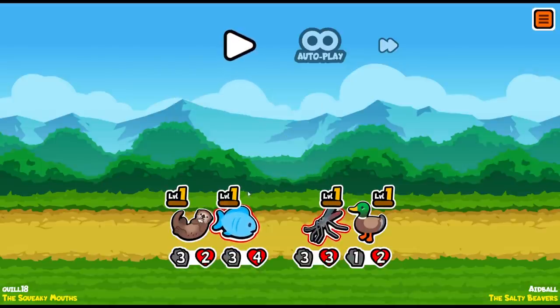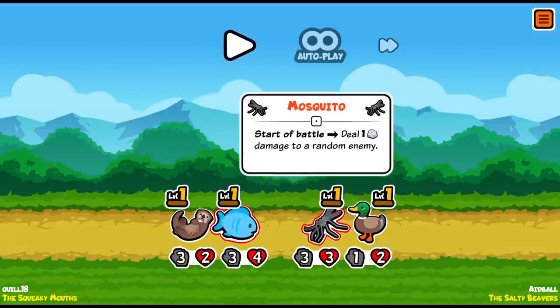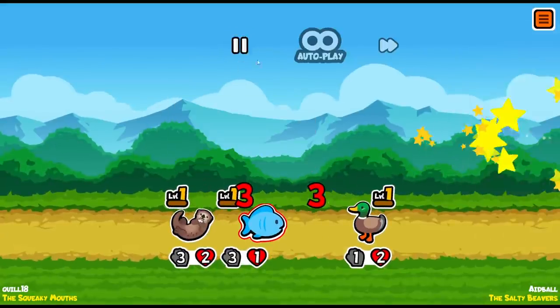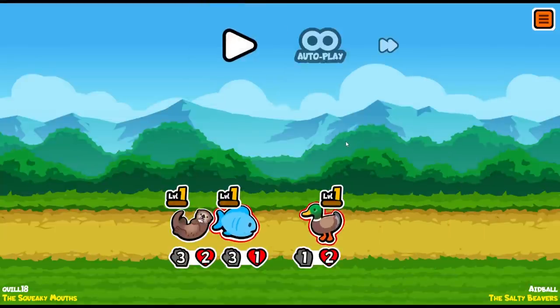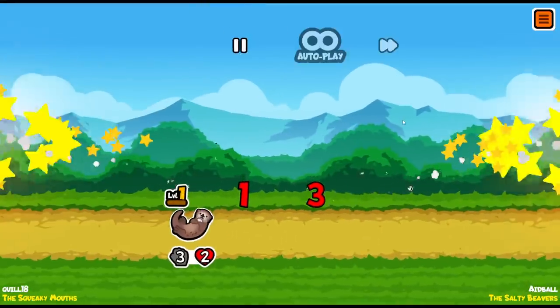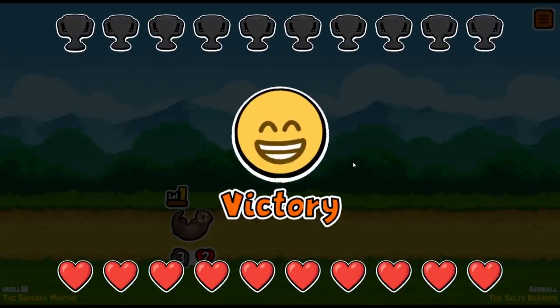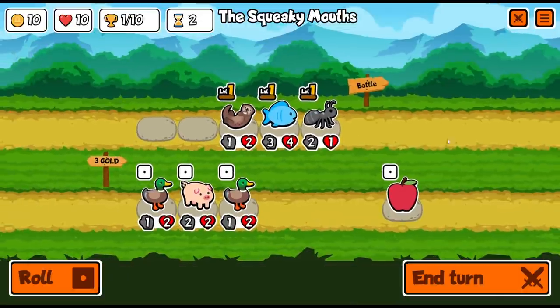What happens is the pets just attack each other starting from the front and working their way back. My three-four fish is going to attack the three-three mosquito, so the mosquito will die. The fish will be left with one health, and then the duck will move forward. You click anywhere to advance one step. Victory — we're good over there.